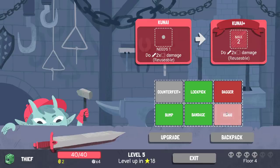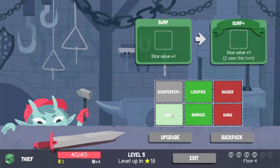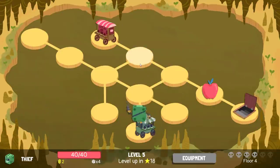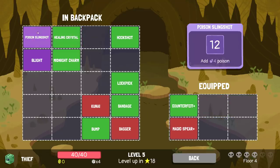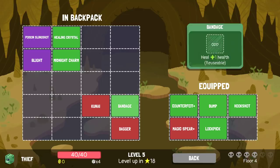Kunai would be a max of two — that's actually bad. That makes your turn two better but... Dagger does just get plus one rather than being maximum of four. Never mind. Let's look at the backpack. There's the Magic Spear — upgrades to get four more damage. That's eight more damage in a single turn for us. No deal — let's go back and pick up the Midnight Charm. Set myself up with Bump, Counterfeit, Magic Spear, Lockpick, Hookshot, and Midnight Charm.